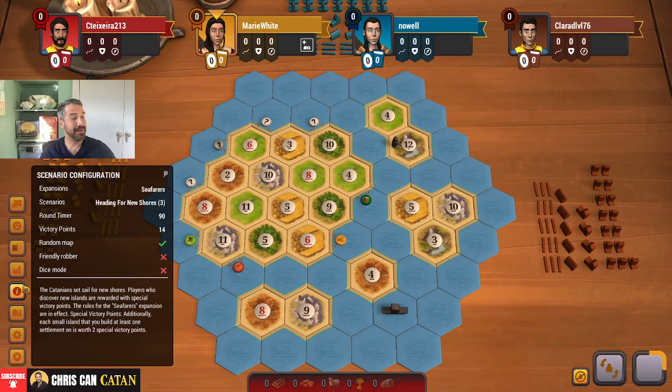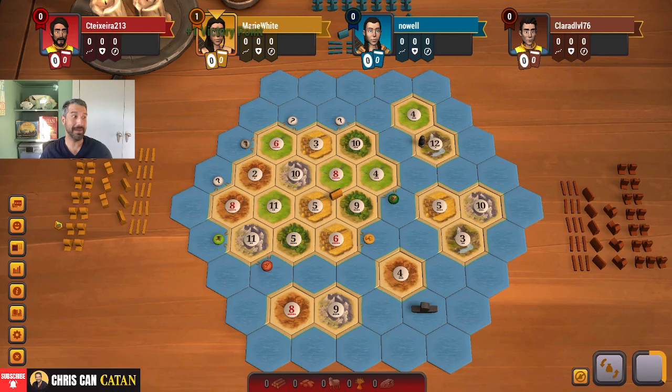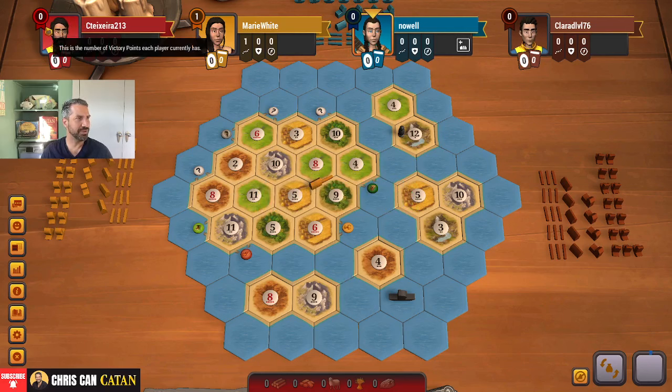For those of you unfamiliar with this game, you get two extra victory points for hitting one of these other islands. So this is probably going to be a game where we actually look to expand, mostly because there's not a lot of room on this main island. And we're in a good position to do it in the fourth position. Hold on to your hats — we might just be doing that.